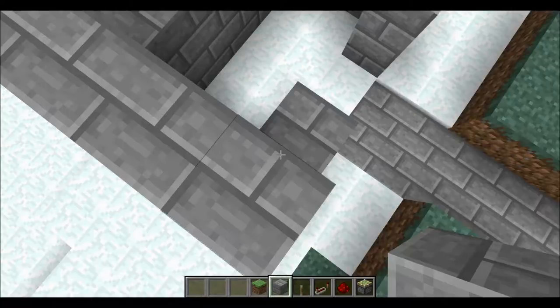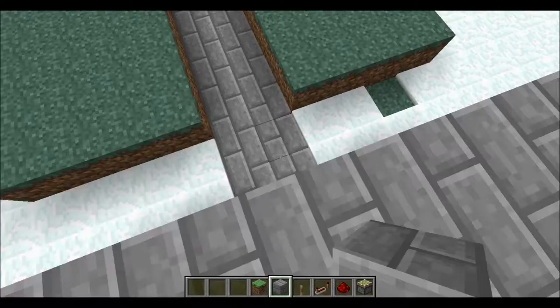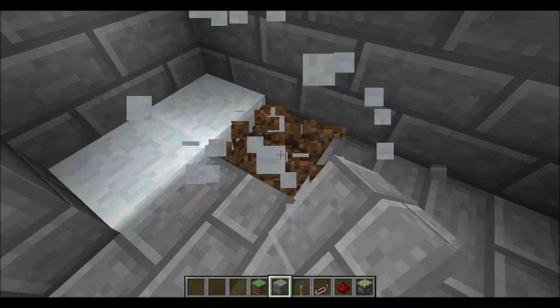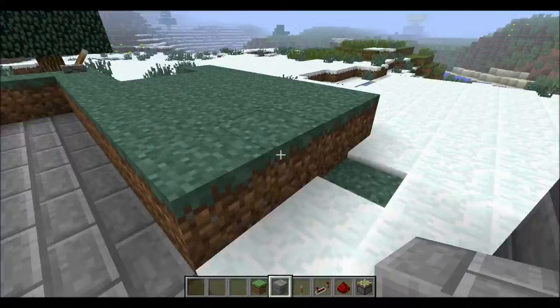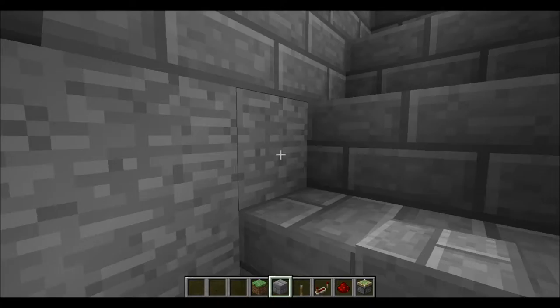I'll make a quick example here. It could be like a pathway, because you could have a different change of pathways in your village or something, and then you could remove these two blocks here and it's just like part of the pathway — a secret entrance to somewhere, so you can go down the staircase.